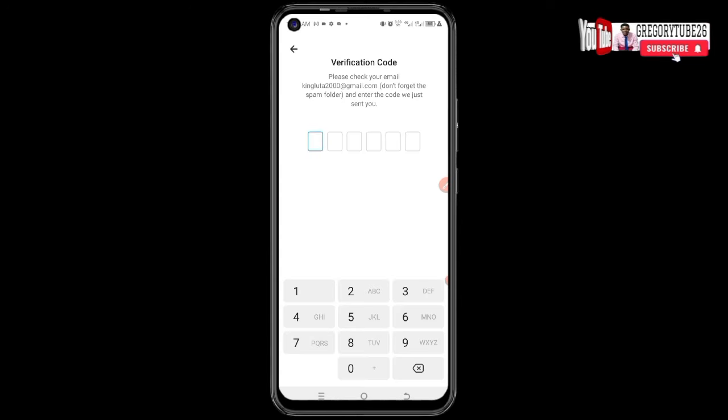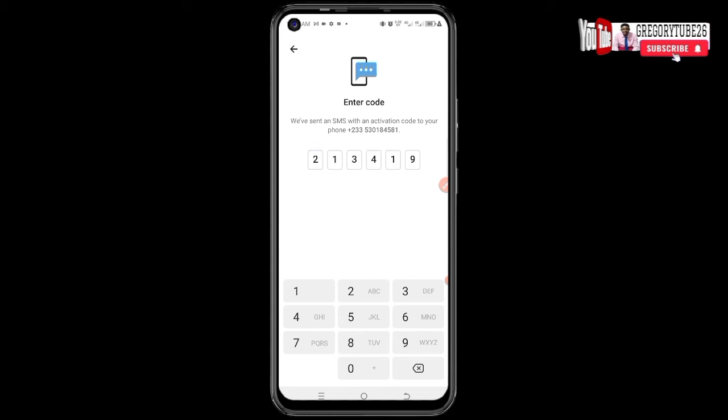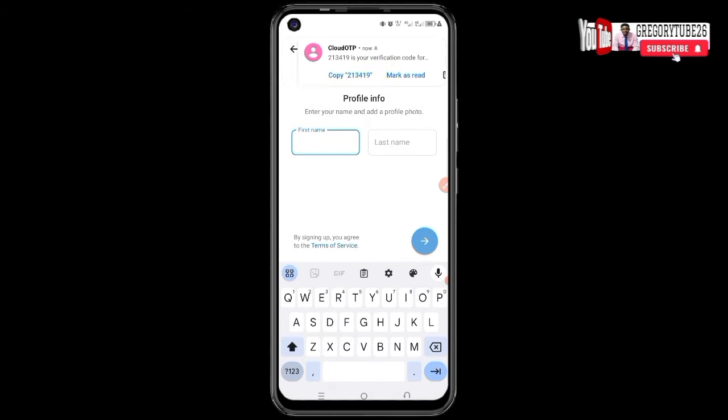The code is 701078. Enter it here — you can see it's processing. I have to create a new one. They've asked me to enter the code and sent it to my SMS — it has automatically come through.